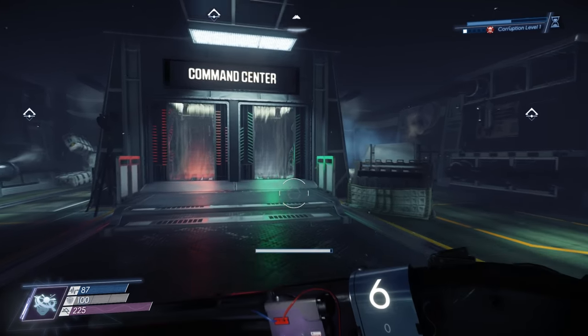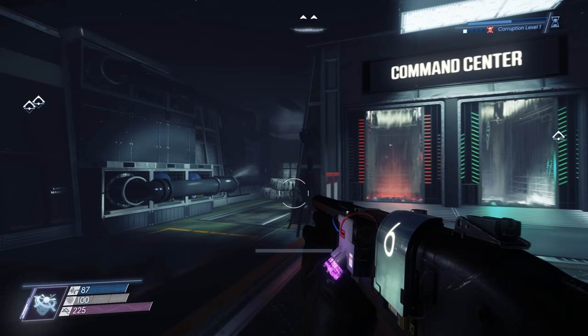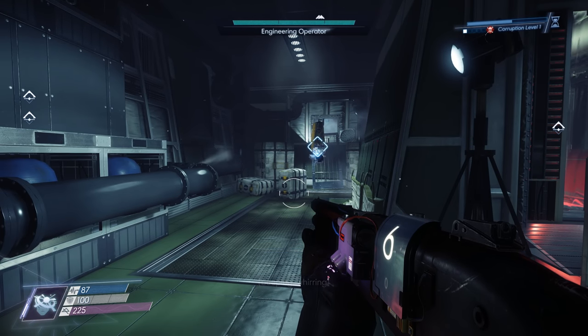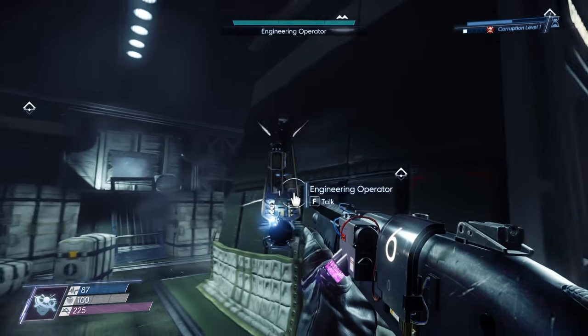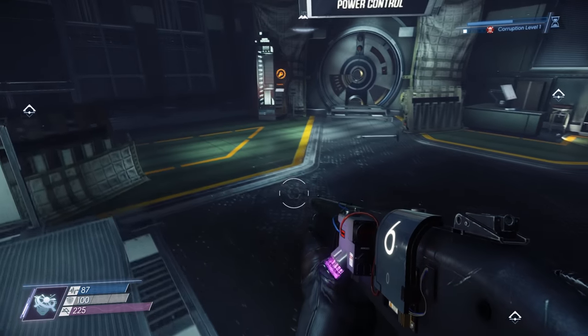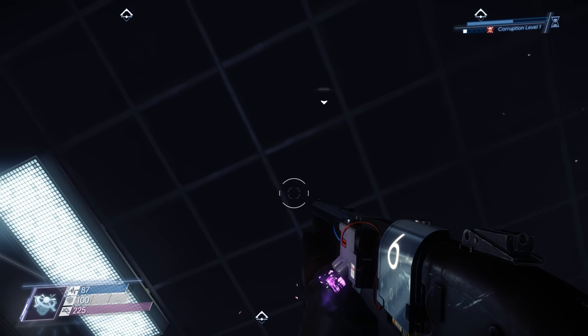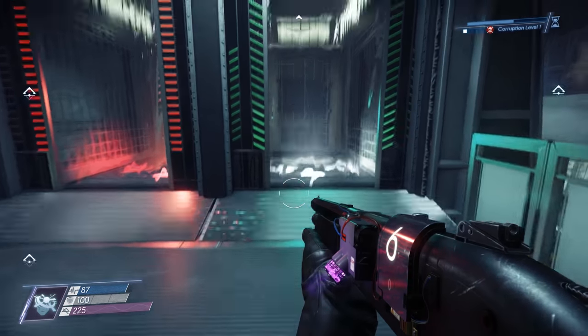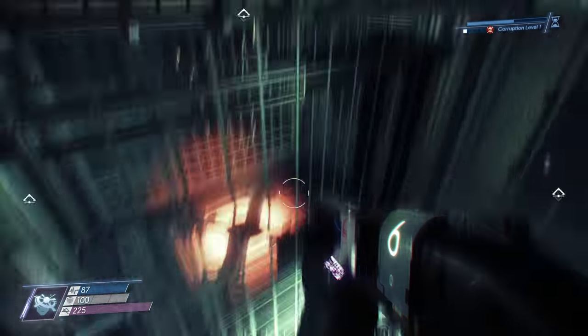Let me go look for a recycler. I thought there was a poltergeist for a second because that thing just flew up — I think the engineering operator just boomed into it. Also, there are apparently enemies up there that have reacted to the turret. Let me go up to the command center and see if there's a recycler charge up here.